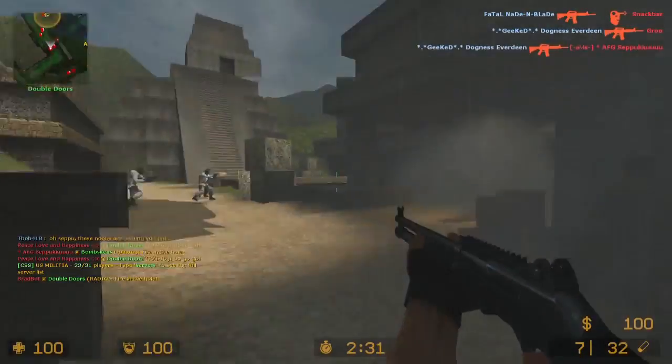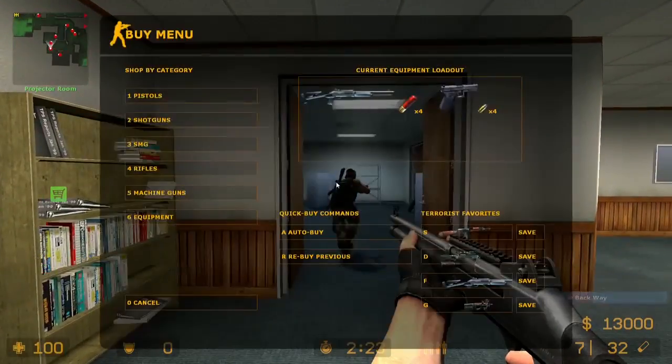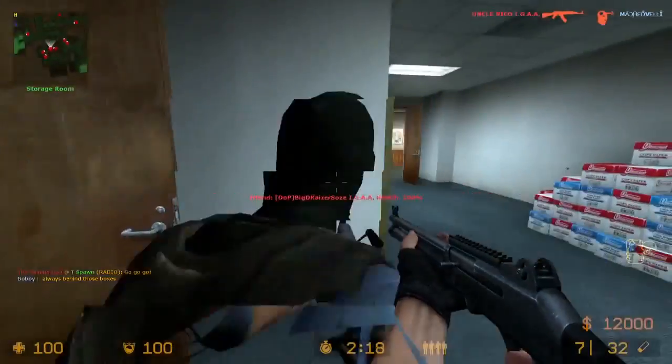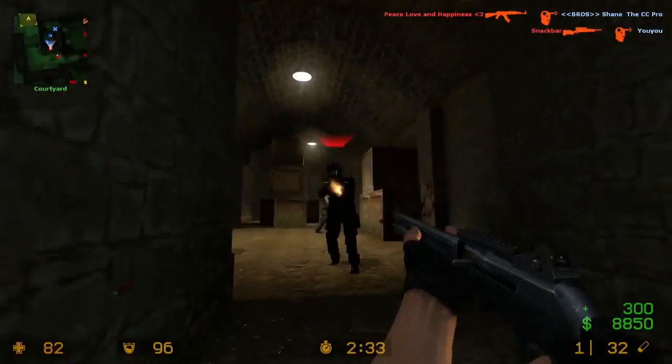A noob's best friend, the auto shotgun is a rite of passage for all beginning Counter-Strike players. Coming in at a cool price of $3,000, players eagerly save their funds to obtain this great equalizer against seasoned veterans. Throughout the long history of Counter-Strike, the weapon has been nerfed numerous times thanks to its incredible power and speed.